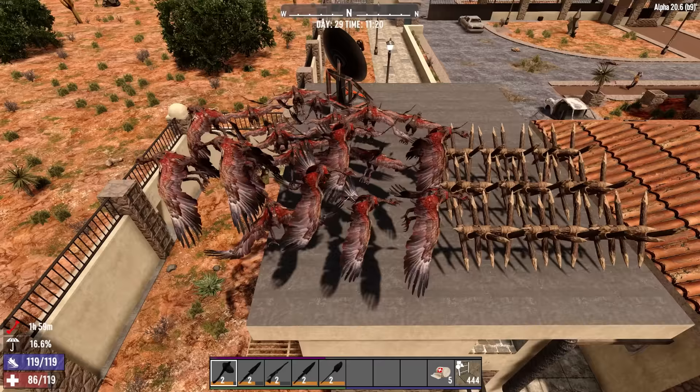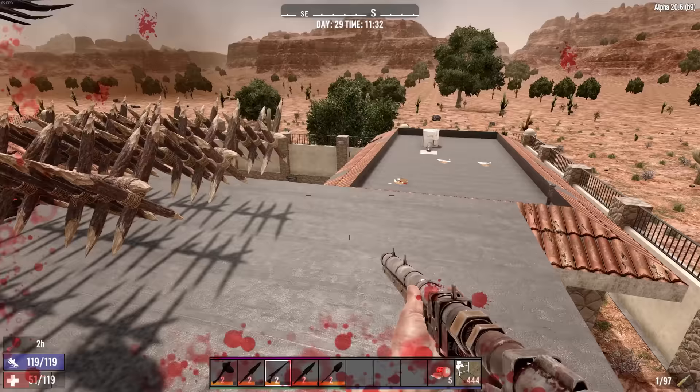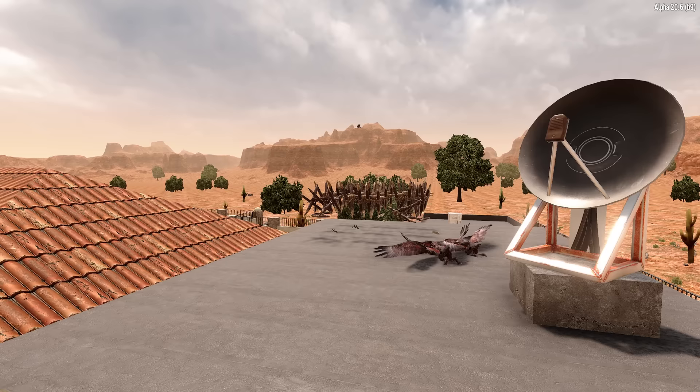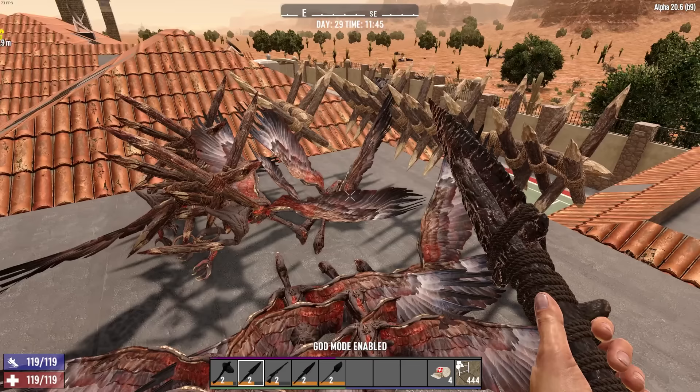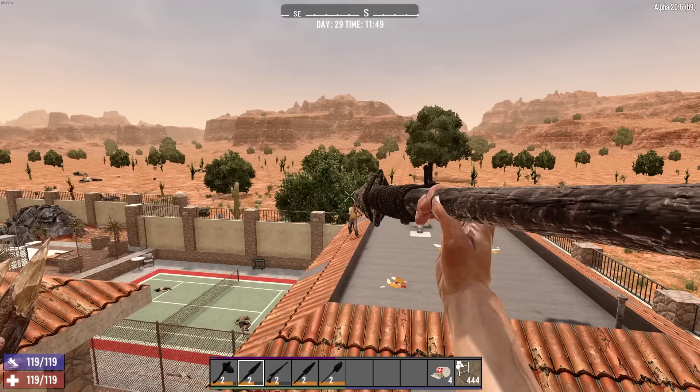I just wanted to see how 25 vultures might fare against the base. They're on to me now — apart from the one bird that got inside, I think we're doing pretty well. Let that be proof that you just need a couple of spikes above you and that should take care of all the birds.